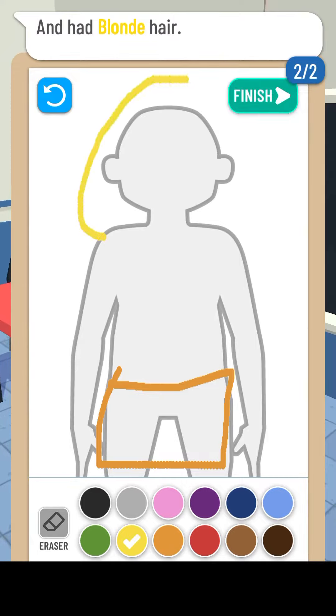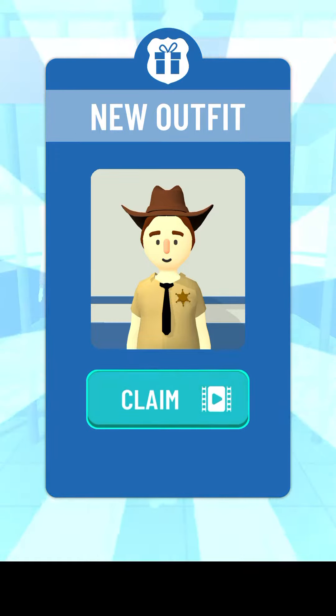Draw a skirt here. She had blonde hair. How do I draw here? Let's see if this fits. Who did it? Now we have to select. Maybe this one - let's see what fits the description. You know, let's see.